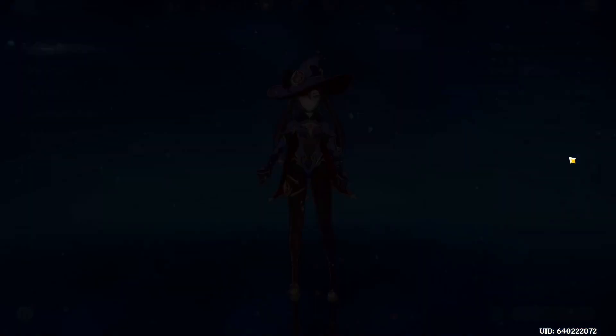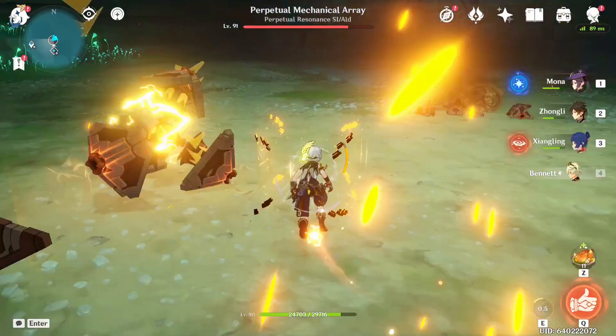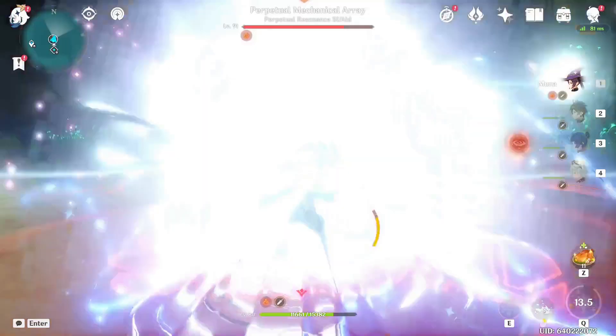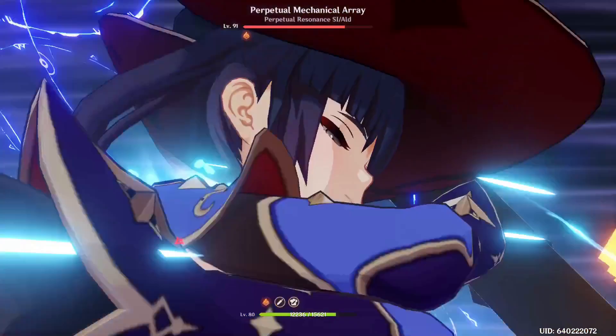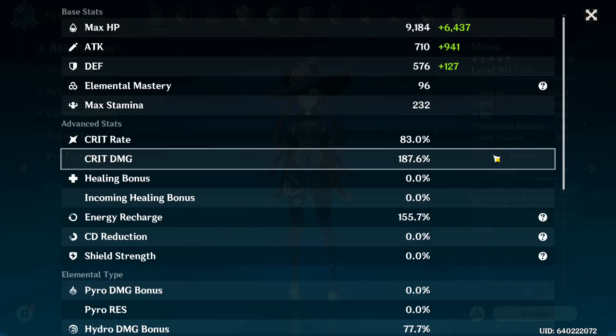Do I really need that much crit rate? 100 crit rate it is, I guess. We get 158k, with 63 crit rate and 187 crit damage. Let's try again — 84k. Didn't crit with 83% crit rate! How is that even possible?